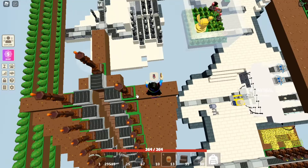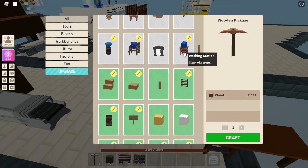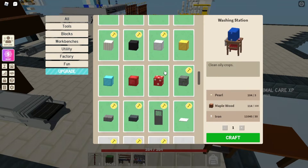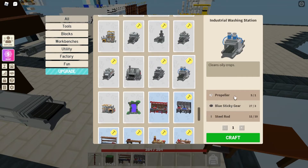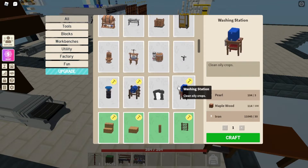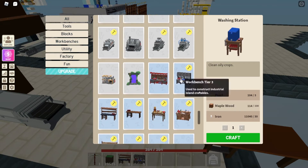The best thing is to get a washer — you can get it from the tier two table. But if you can make the industrial washer, that's even better, though you'll have to do the basic one manually. I think you should go for the industrial one. It will just take some time to grind, and it's not that hard. They're going for about 1 million coins on the market right now, though I'm not 100% sure.